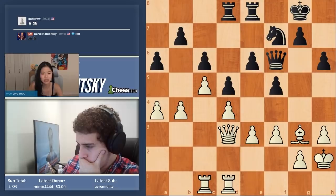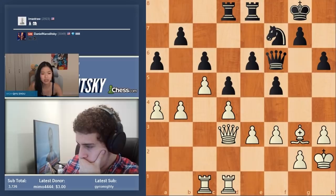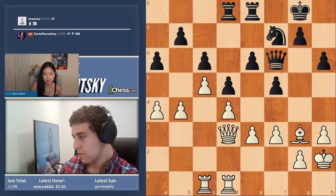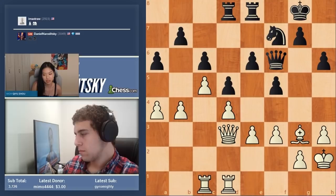Another idea — I have a dark-squared bishop, and all of my opponent's pawns are on the light squares. Interesting observation.